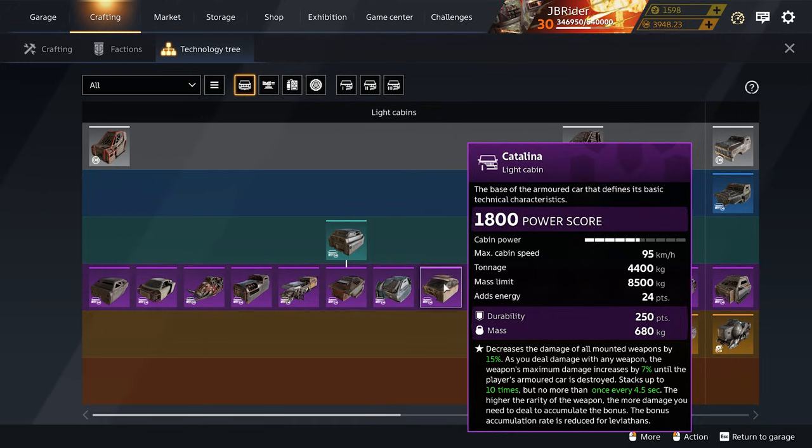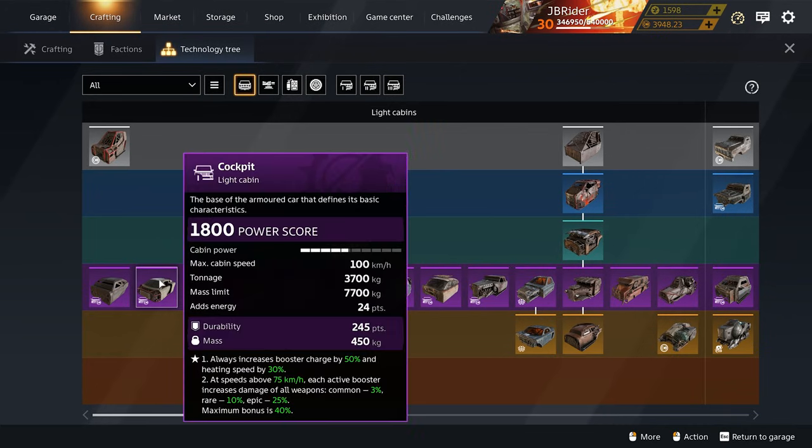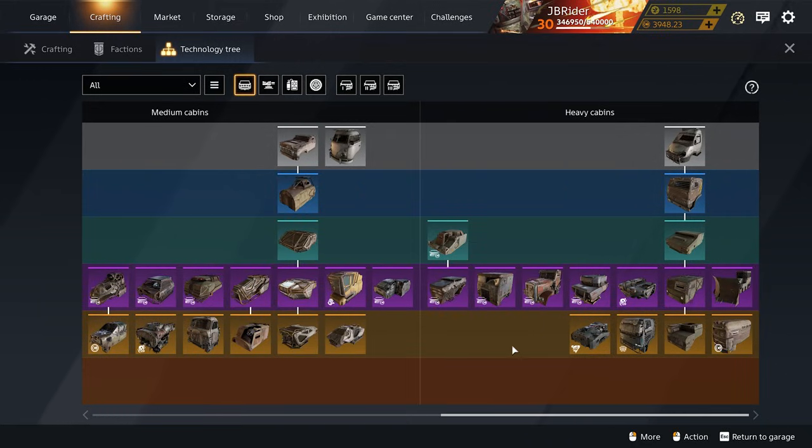If you have deep pockets and want to buy a pack, I'd recommend the Catalina pack. The Catalina cabin is still one of the best cabins in Cross Out even with all the nerfs — once you get the 10-stack it's really awesome. It's a light cabin so your top speed is much faster, though the mass limit is not that high. It's also great for raids because of its damage perk. The next cabin I'd recommend is the Cockpit cabin — you'll need boosters to make the perk work, but it's amazing with buggy wheels, just pure fun.